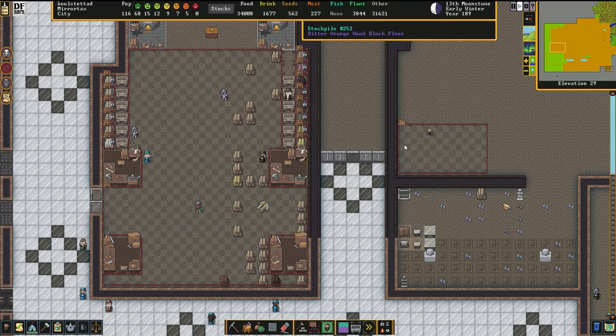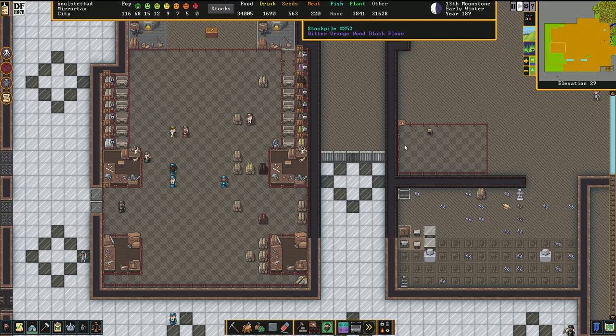If you're already familiar with the Minecart-based Quantum Stockpile, feel free to jump to the next chapter in the video. While it can be obtuse at first, the Minecart-based Quantum Stockpile allows you to precisely organize your stockpiles and compress the needed floor space.